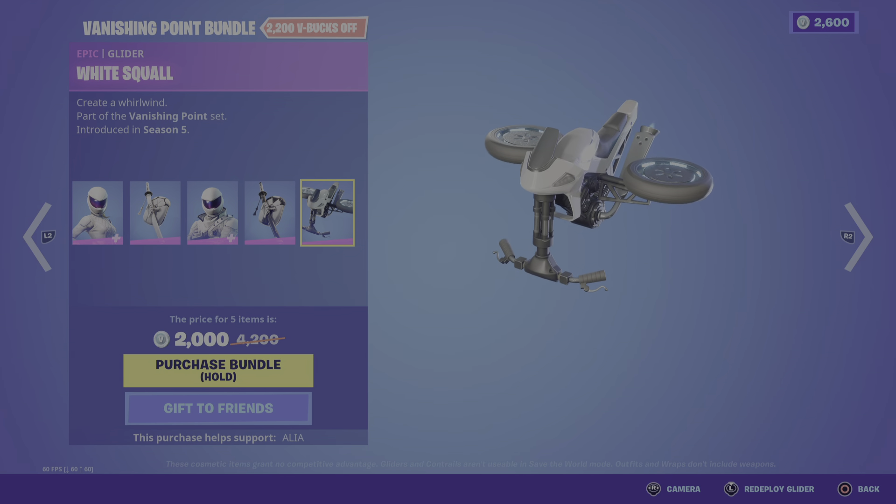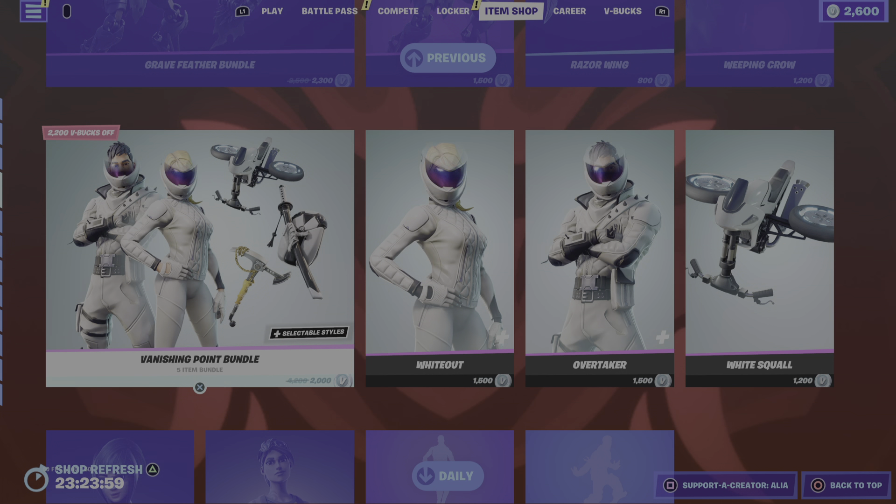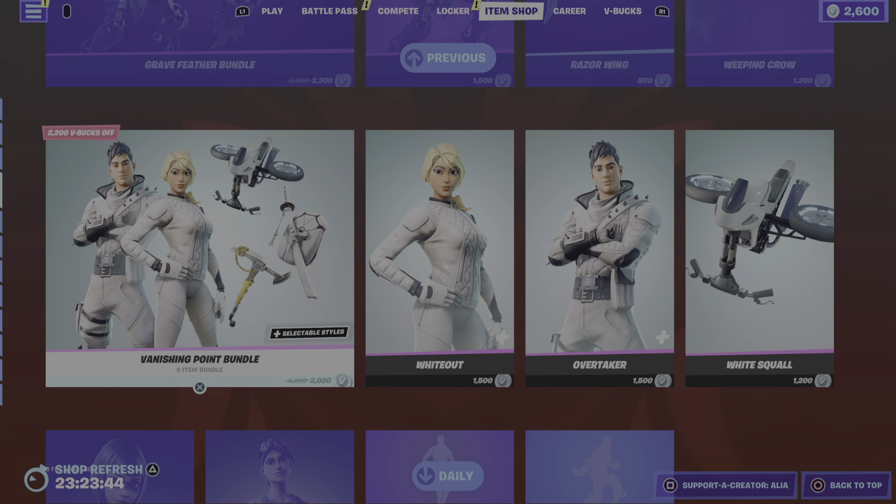Can you guys tell me what the oopsie was? I'll show you. You see the harvesting tool there? It's not in the bundle. From that image, it's meant to be a 6-item bundle. Don't forget, you get the 2 skins, the backblings come with the 2 skins — so that's 4 items. You get the glider, that would have been 5, and then you get the harvesting tool that would have been 6. So it's missing an item.